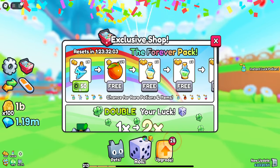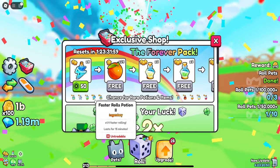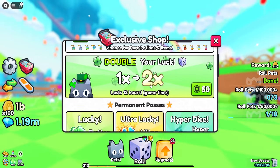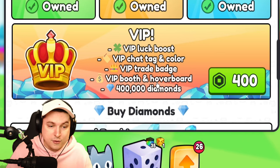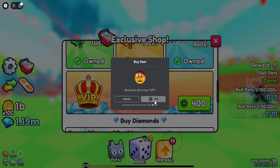So we have the forever pack, which means that it goes on forever. We have a new blazing dice potion here, but I don't really see anything else that I would really want. It seems it's probably not really worth it. There's a VIP though — VIP has a luck boost, trade badge, and 400,000 diamonds. That's actually pretty nice.